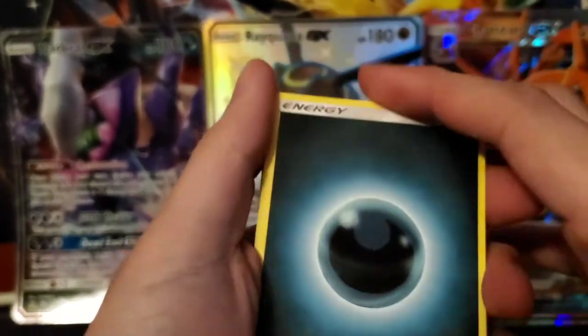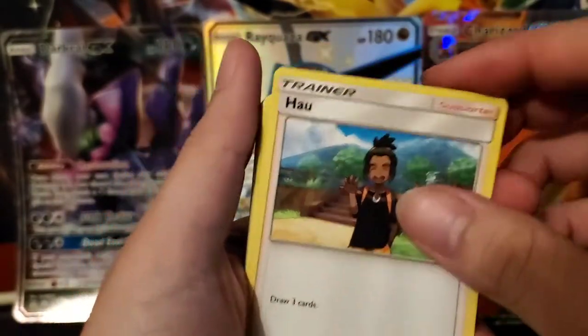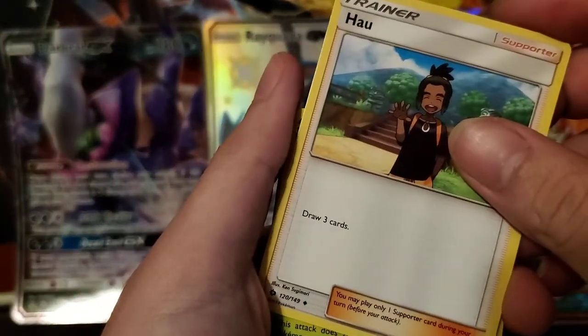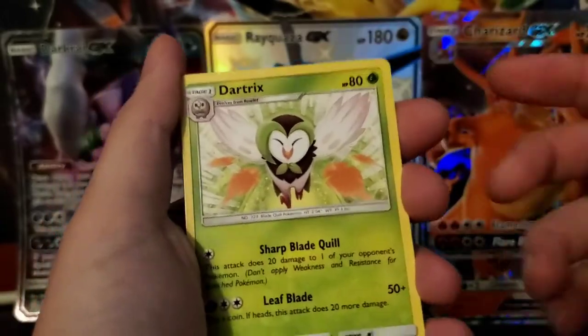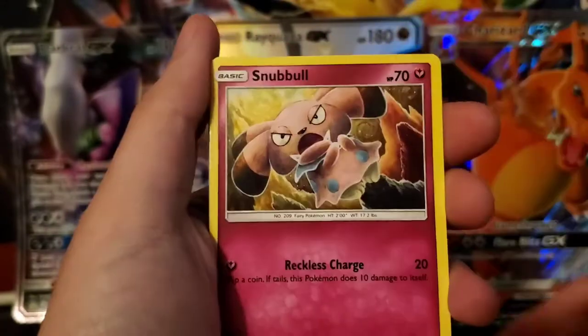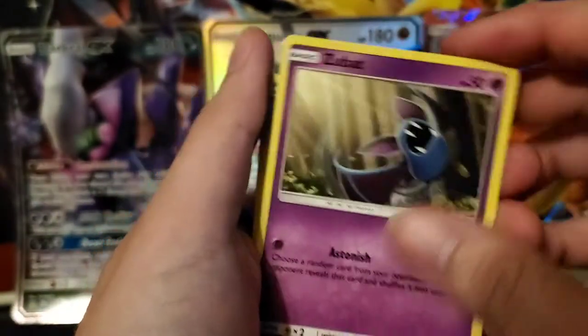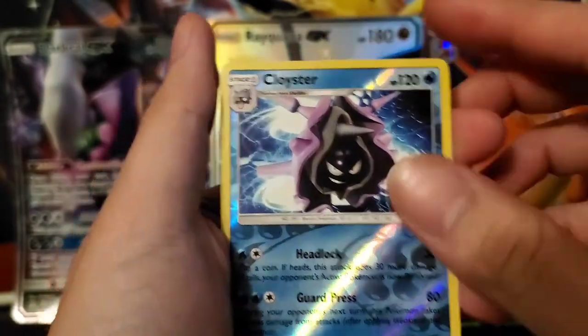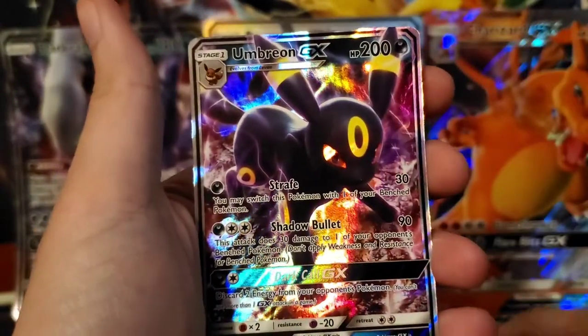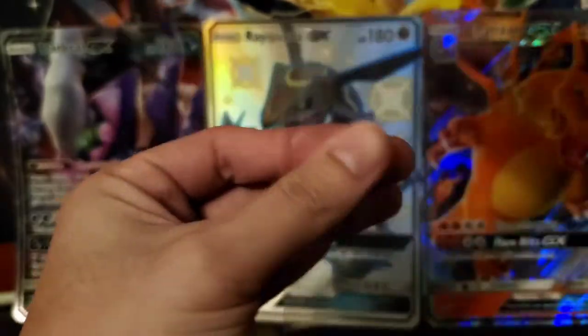We have a Darkness Energy, Wishiwashi, Dedenne, Lillipup, Wingull, Snubbull, Carvanha. Got a Zubat, another Cloyster. Oh nice — an Umbreon GX! I'm not sure how much this is going for, but that is a nice pull. I'll take that.